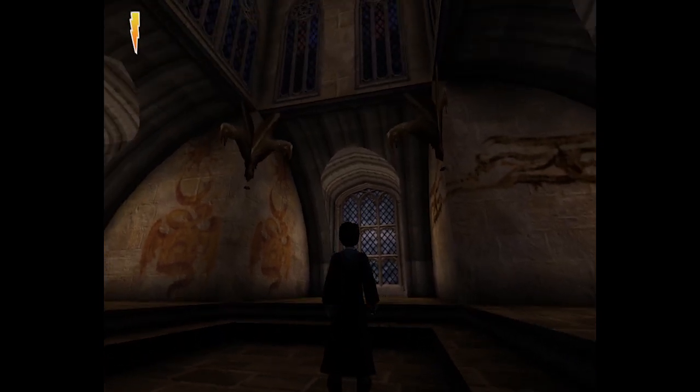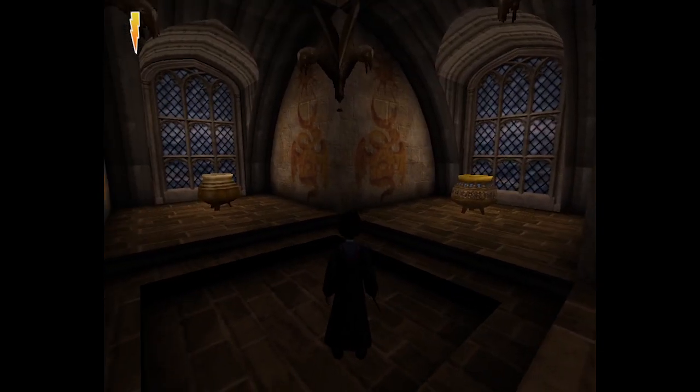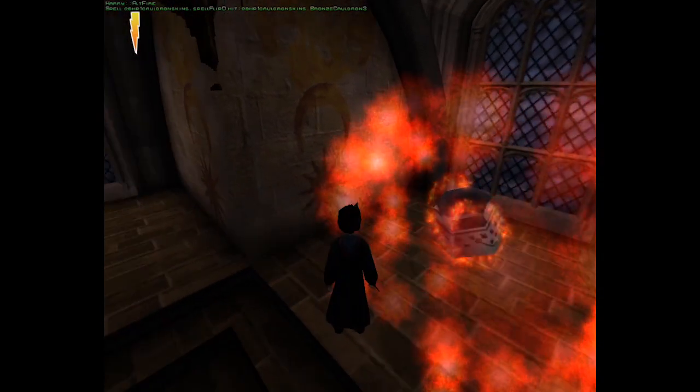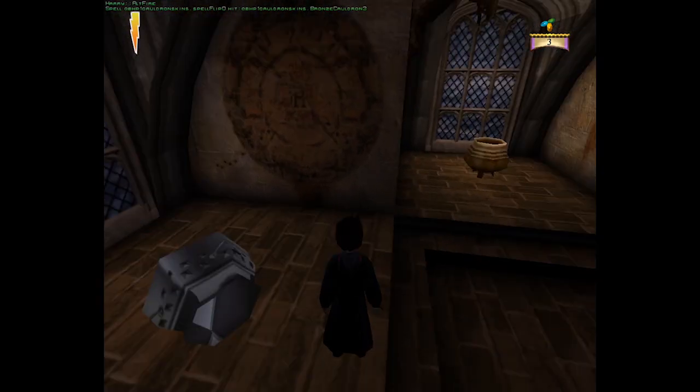Hey everyone, Galen here, and I'm back with the HP custom map series. Today I'm doing the cauldron skins map that QB released a little while ago. That looks like a texture glitch.